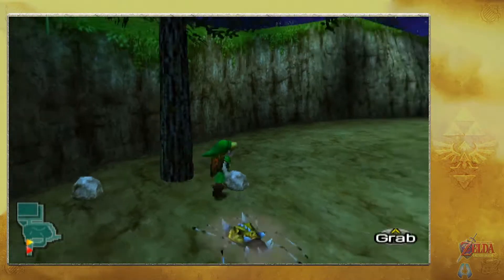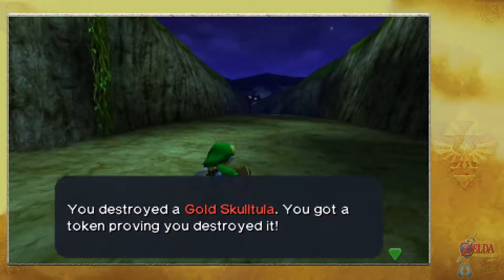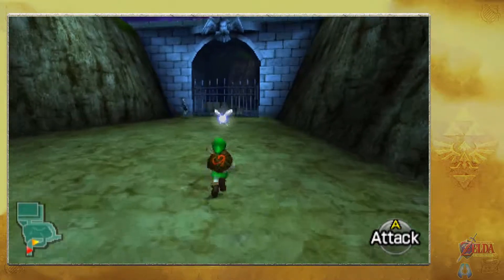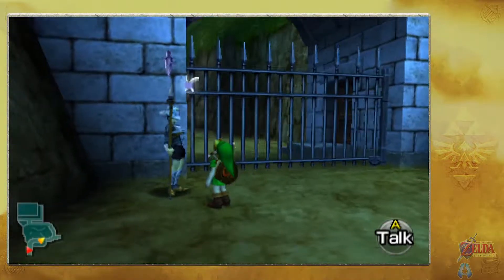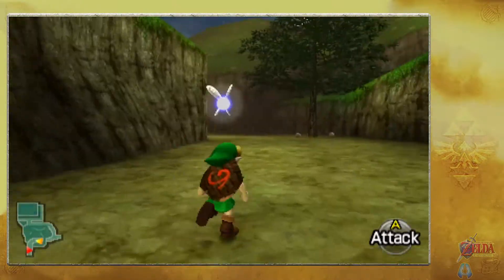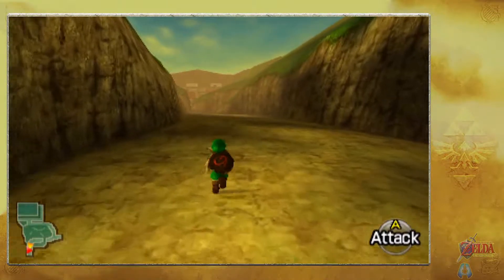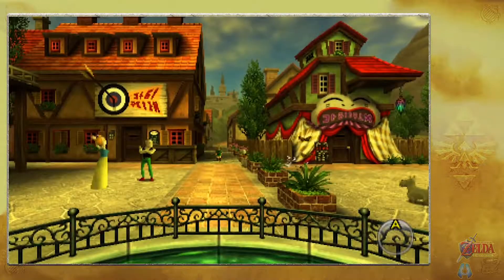We check out this tree — there are hidden items pretty much stationed everywhere on the map. If you roll into trees or destroy boxes, you'll find them all over the place. I put my sword away because a kid walking up to a guard with a sword doesn't look right. It looks like daytime is about to hit, so we wait just a bit longer. Once the cuckoo crows, it's morning time and everything is open.